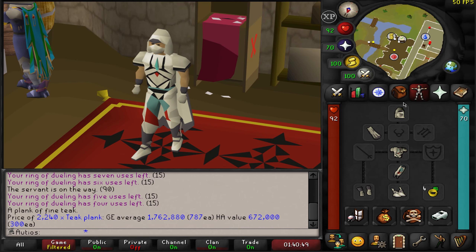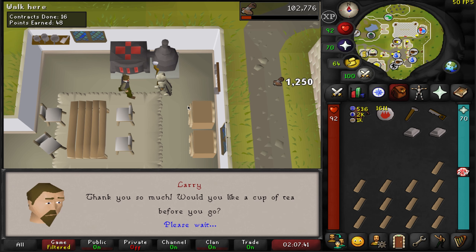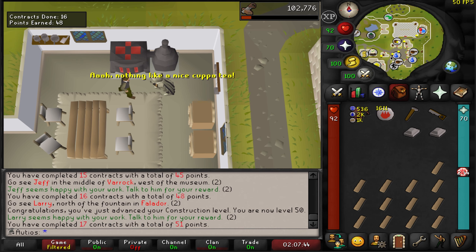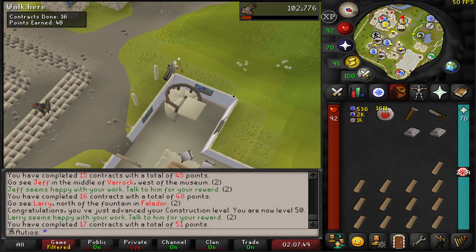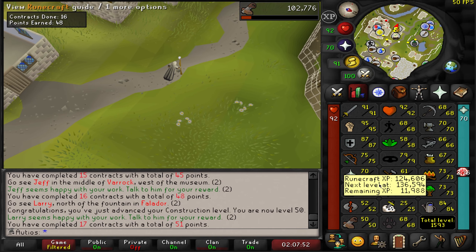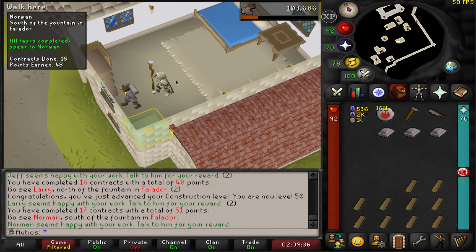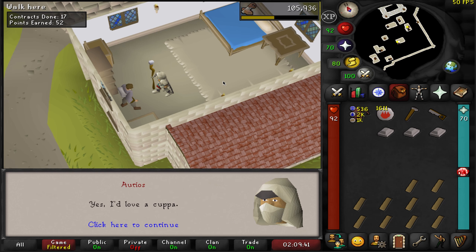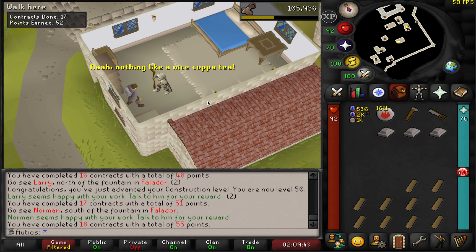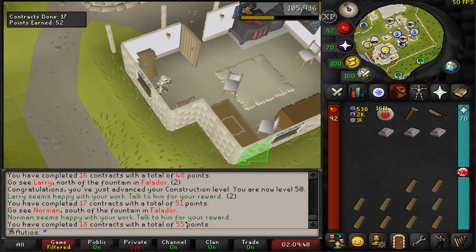We're going to go ahead and start doing Mahogany Homes, and this will be enough supplies to get us all the way to level 70 construction. I missed the level, but we did just get level 50 construction — I've been using my oak planks up until this point, but we are now ready to swap over to teak planks. This is my very first adept contract completed. We got 2,250 XP, which is pretty good — that's an extra 1,000 XP per contract — and we get four points now instead of three.